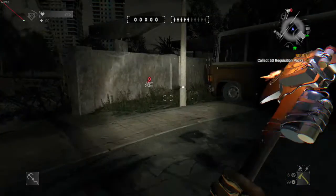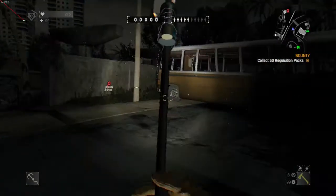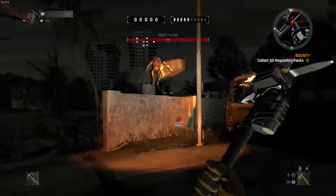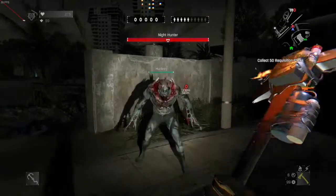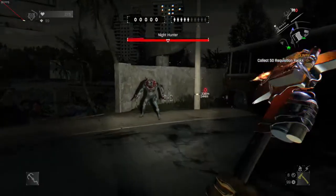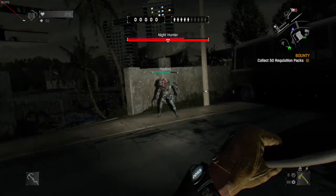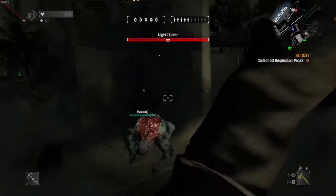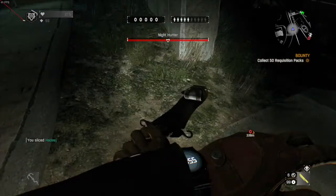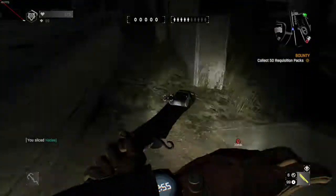Two-handed weapons function the same — at the cost of being slower to swing than any one-handed weapon, they deal twice as much damage. This is great for combining attacks with a one-handed weapon. Two-handed weapons are more common on survivor teams because teams individually do less damage to Night Hunters. Throwing a two-handed weapon takes longer to prep and is thrown differently, but it is really powerful — in fact, you can one-hit kill a Night Hunter with a thrown two-handed weapon if you're fighting solo.